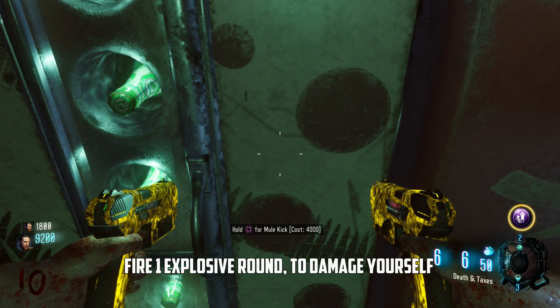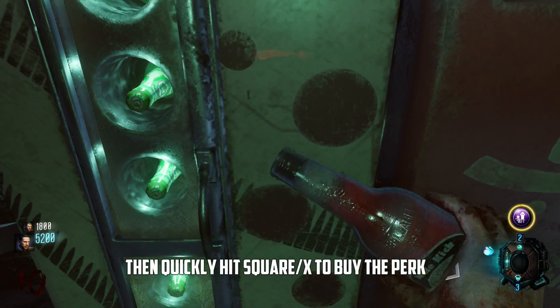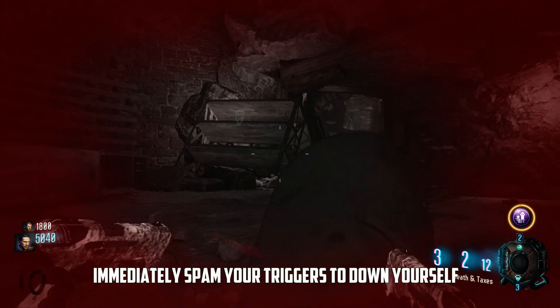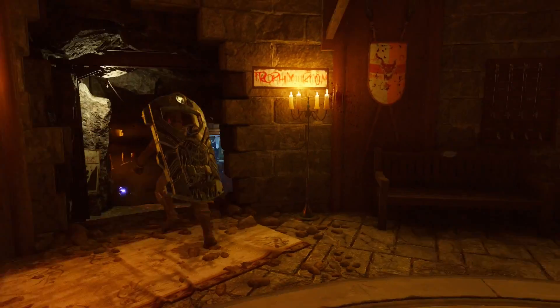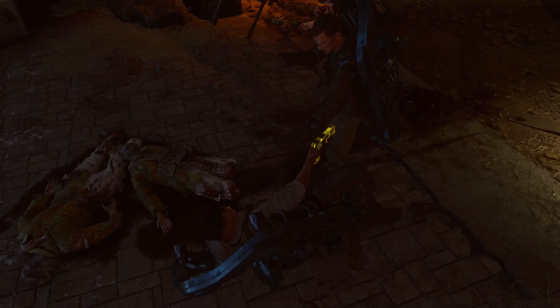You're gonna shoot your explosive weapon once to damage yourself, then quickly hit Square to buy the perk, then immediately start spamming your triggers to quickly down yourself. If you've done everything correctly, once you've been revived you should be able to walk up to that machine and if you see no option to buy the perk again, then you know you've done this correctly.